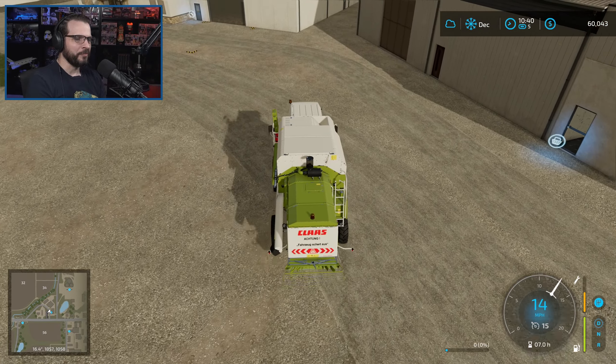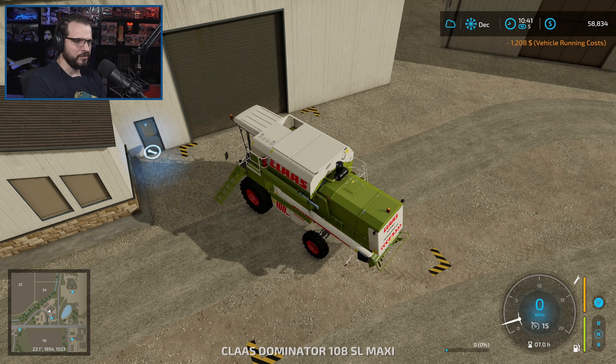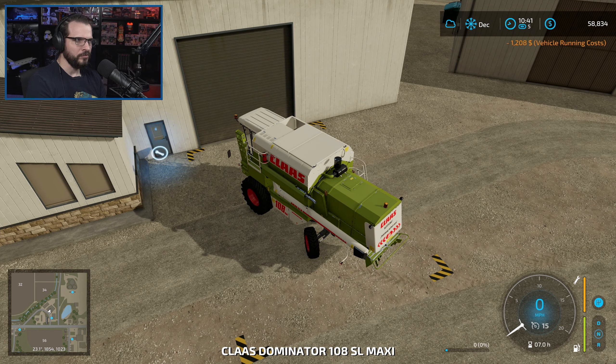Let's go get this thing repaired up - how much is that going to cost us? 1,200 bucks, that's not bad. We could even repaint it for 5,600 bucks but I kind of like the character it's got - it's been loved, nothing wrong with that. So there we go, we just made a big chunk of money today - 42,000 today just by being a little bit smarter with some of the equipment. I've definitely used this one before, I used this one on Farming Simulator 19 quite a bit. I'm pretty happy with that.